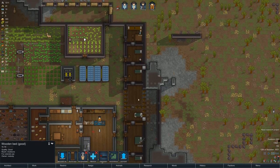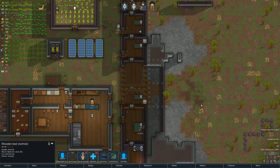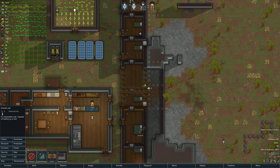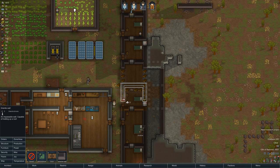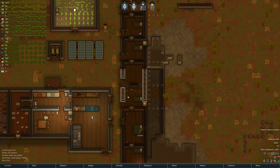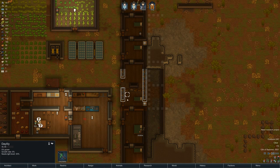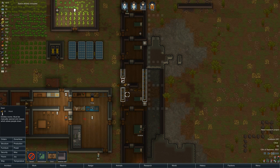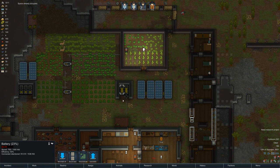This is a good bed, so we definitely want to make use of that. Let's set this all up — this is all set, this is all set, we just need that and this. We'll move this up one and reassign it, move this down one notch, and we'll put a door here. Brilliant. Nobody is fixing these — I do not understand why.